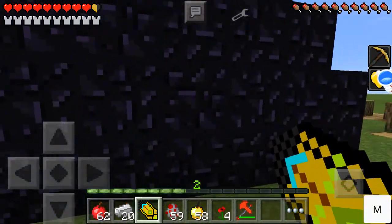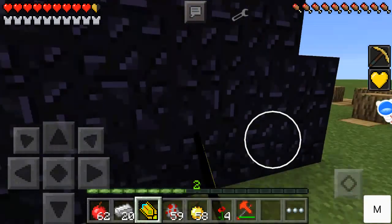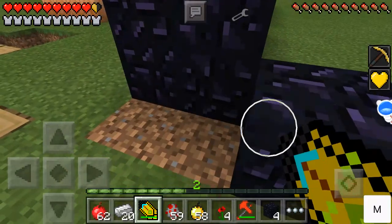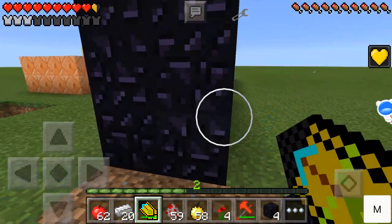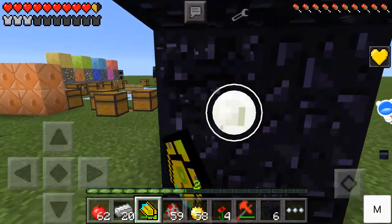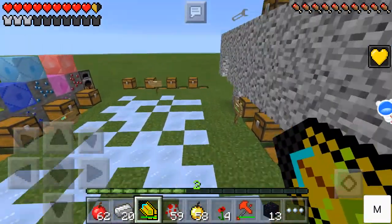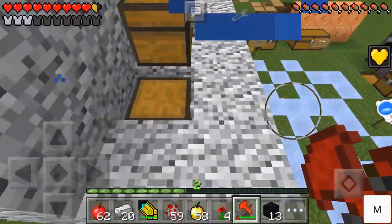The super drill, when you have a haste effect active, is amazing — especially for mining obsidian. Even without the haste effect it's still good at mining obsidian. It's probably the fastest mining tool you can get with this mod.